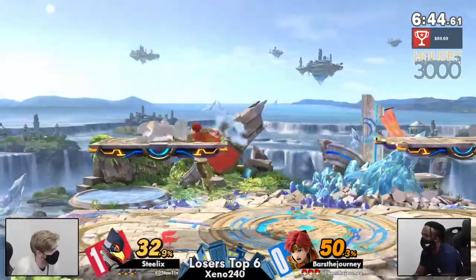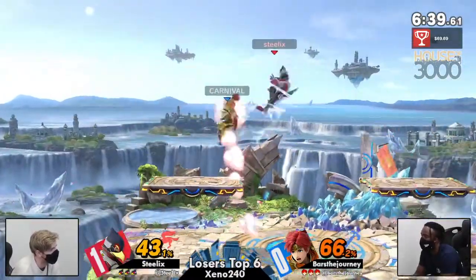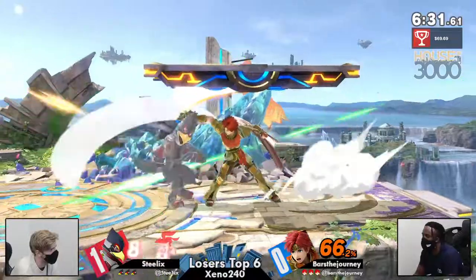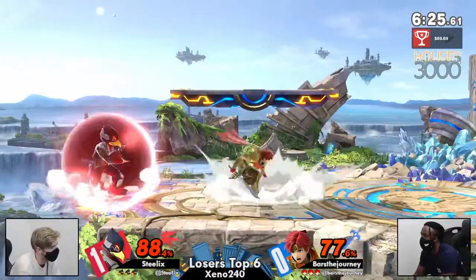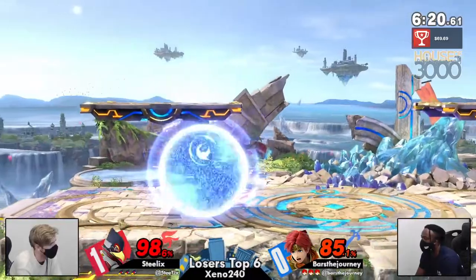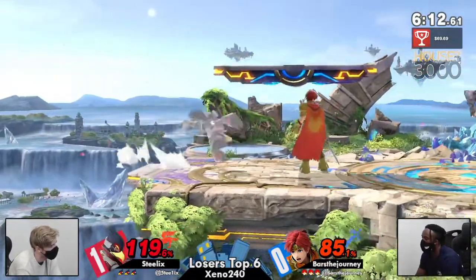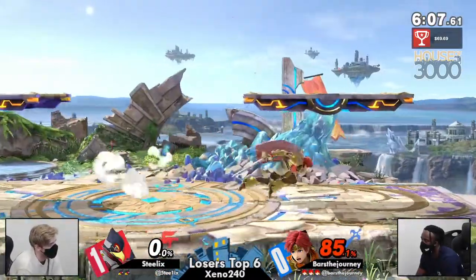Bars looking to break the combo and return back to neutral. Great parry by Steelix, getting an opening for it too, and another up B — Bars just not having any of it right now. Nice shielding on the laser. Steelix at the ledge but does make it back to center stage. Nice patience there by Bars — I love the wait. Just didn't get the sweet spot — got the sweet spot there. Falco's star KO is so funny.